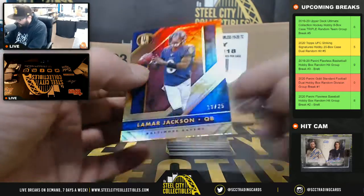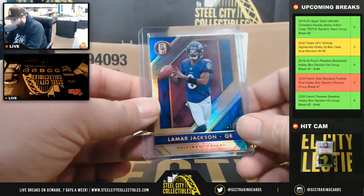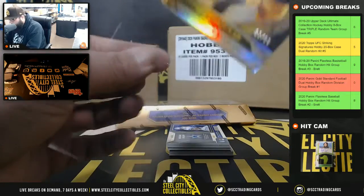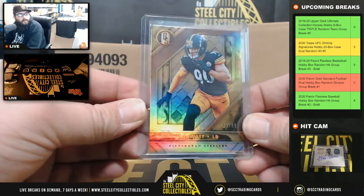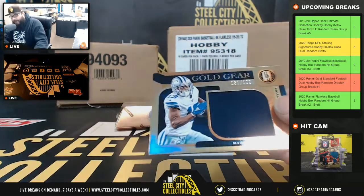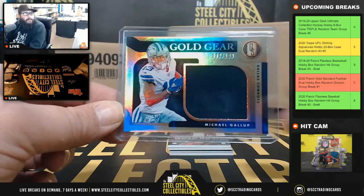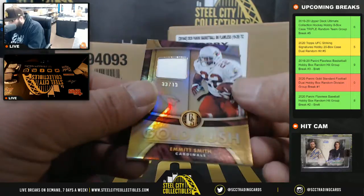First, to the AFC North — 19 of 25, Lamar Jackson. Lamar Jackson, AFC North, Chrissy. Also to Chrissy, 63 of 99, TJ Watt. Next, Gold Gear — 132 of 199, Michael Gallup, NFC East, to Patrick. Michael Gallup to Patrick, 132 of 199.